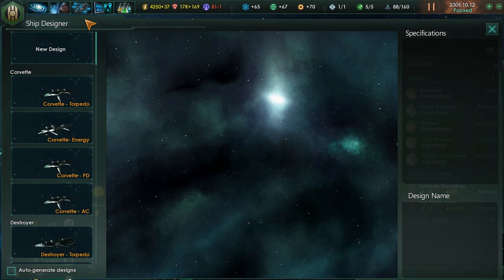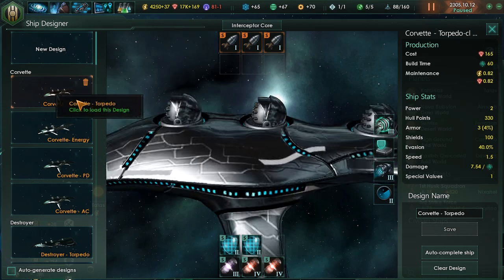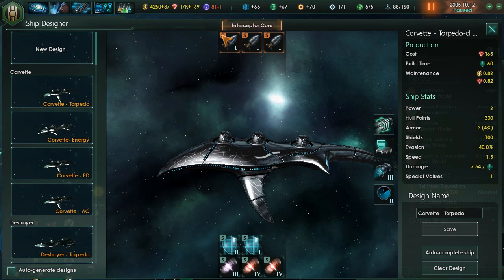The one thing I really want to stress is that you should design the ships yourself. There's an auto-complete button that will take your researched modules and throw them in automatically based on the computer's algorithm. In my experience, this hasn't gone very well, so I stress that you should build your own ships — especially after this tutorial, which should really help you out in those close fights and give you the edge.